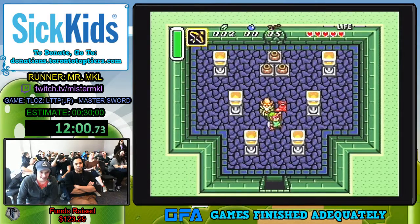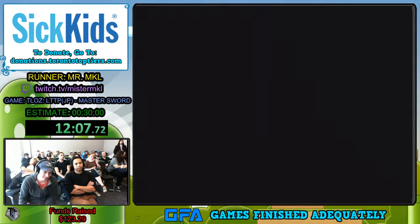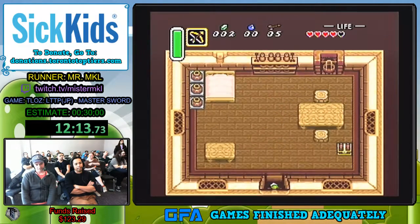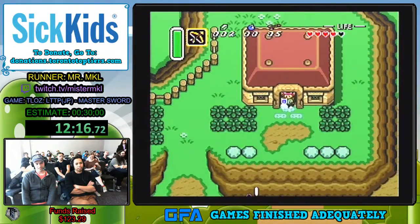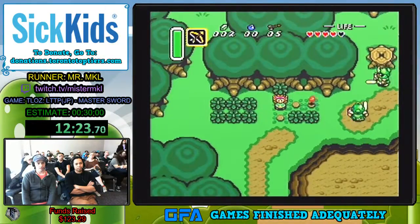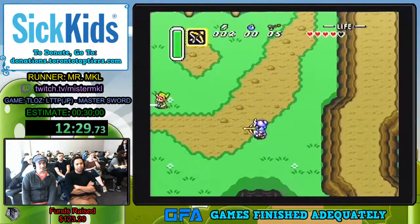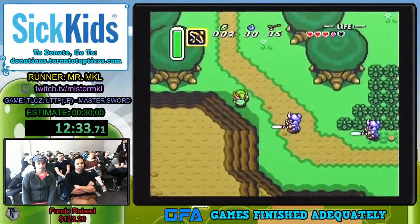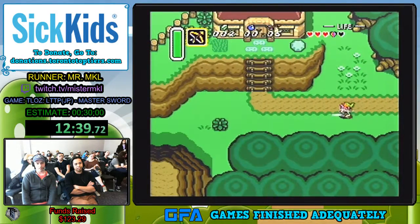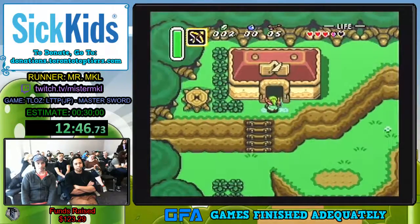We're going to get our fancy Pegasus boots and this is going to make our life much better. Save and quit, go back home. There we go — this is so much better, we can run now. And so we got to go get a book to do some translating, and that will lead us into the second dungeon. I'll try to show off the super speed trick here — only in the Japanese version, Japanese 1.0 only.